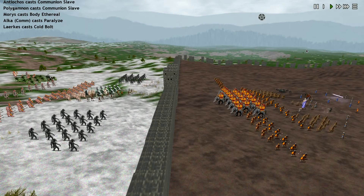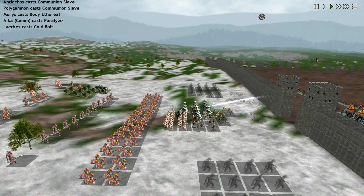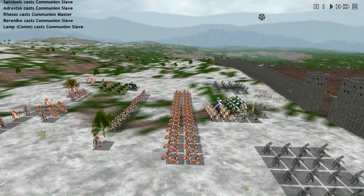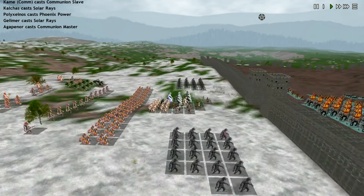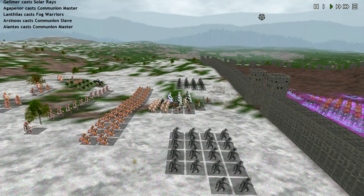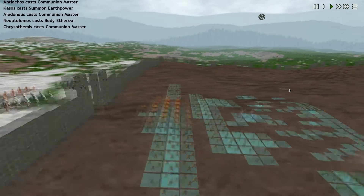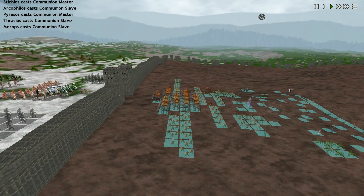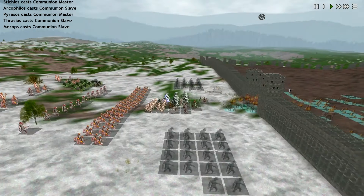Communion Slaves coming out. Ethereal, Paralyze. I really want to get a look and see. Nineteen damage on that Cold Bolt. I really want to get a look at how our spells do, specifically our Communions. We do have Solar Rays coming from Herald Lances. Enlarging, Summon Earth Power, Liquid Body — all these spells going down on our Communions. Fog Warriors is up. Volley of Arrows — did not do a lot of damage.